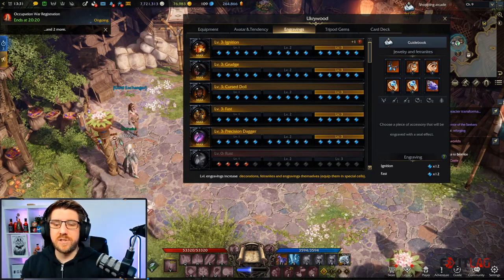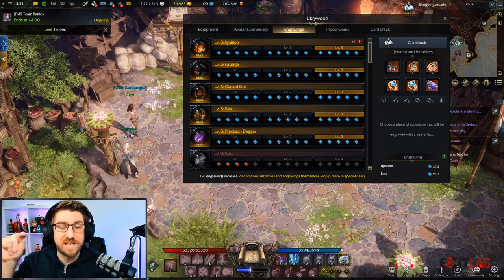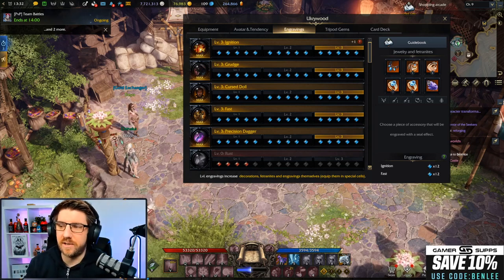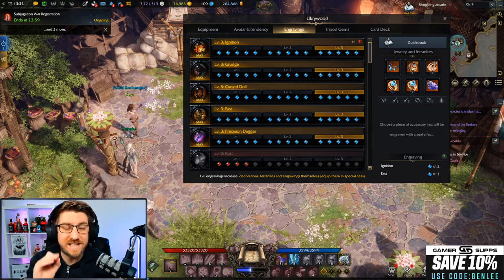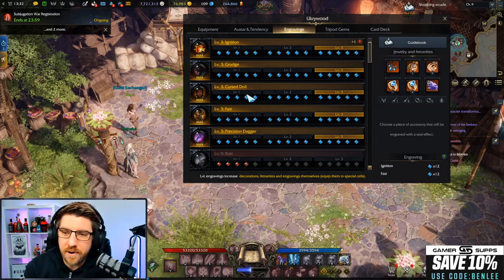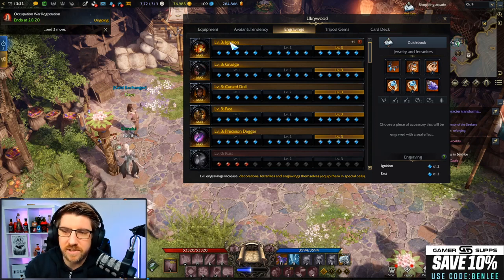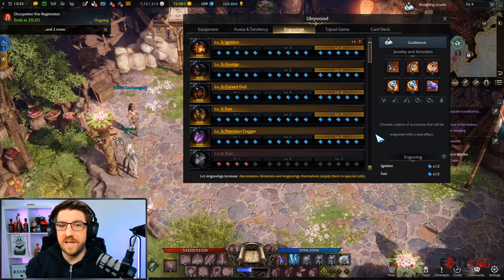Hey everybody and welcome into today's video. Today is a quick handy guide to get engravings like this. If you're looking to get five engravings and become a bit of a giga channel in Lost Ark, I know it can be a bit confusing with all the maths. These names here are on the Russian server — things like igniter, grudge, cursed doll, all-out attack, and precise dagger.